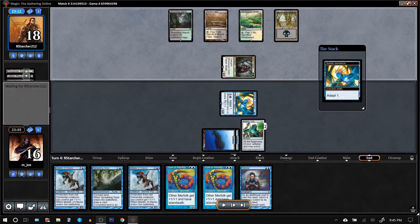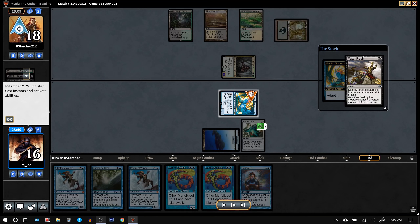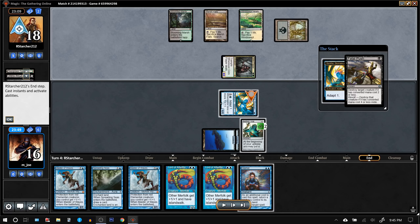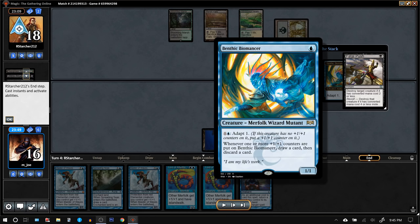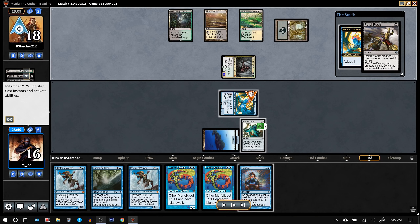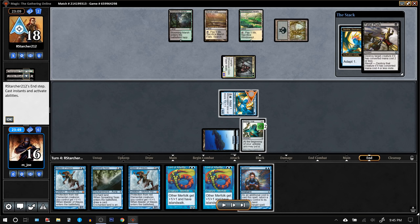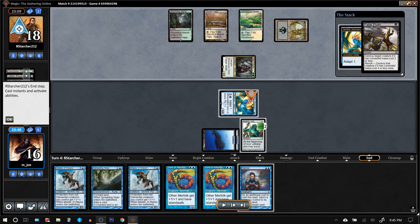Regardless, I'm going to try to adapt Ben here now. And he gets Fatal Pushed — so this is a card that can kill a Master of Waves, which is another thing Ben brings to the table. Merfolk is a tempo deck, right? It does a good job on the tempo axis: it bounces creatures, taps creatures, slows down their lands with Spreading Seas, counters their stuff. Tempo-wise, we're fine.